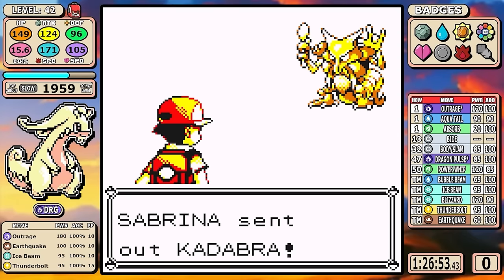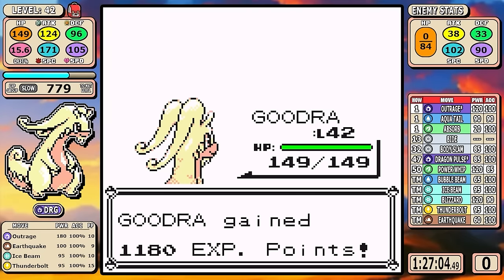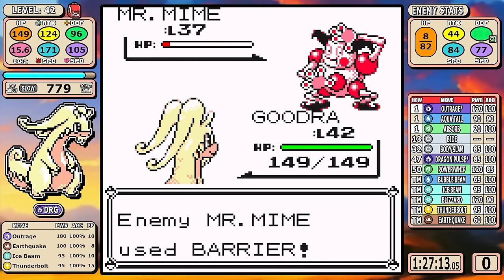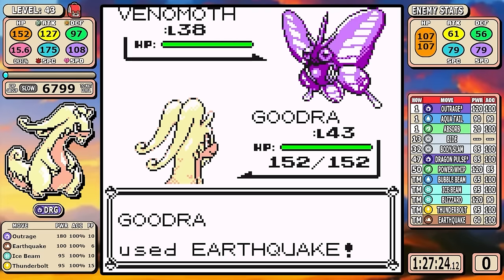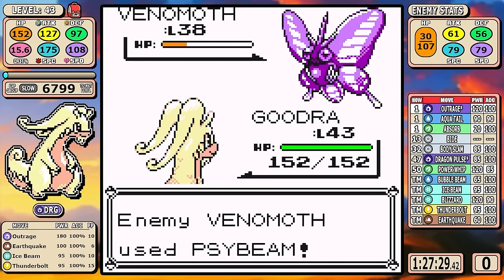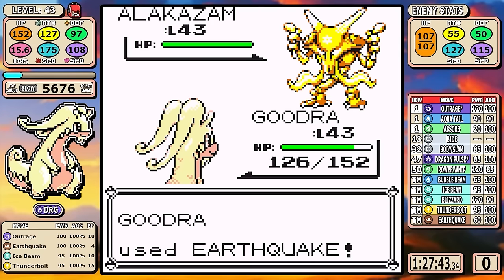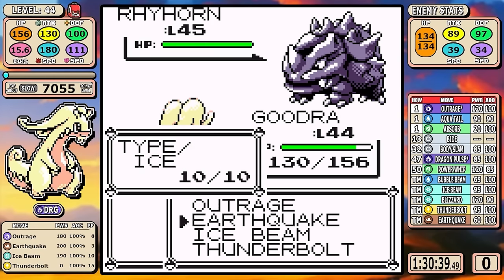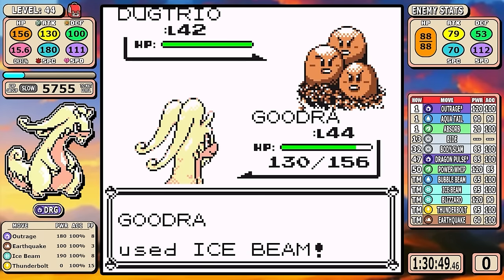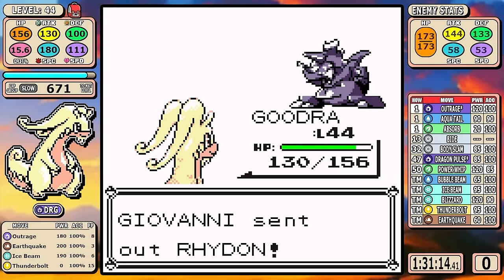At this point the final two gyms are just going to be a formality. We've hit that power spike and outspeed a lot of Sabrina's Pokémon — they're frail — so I just go straight Earthquake. I healed before this to make sure I had full PP, so I just spam it rather than risking confusion from Outrage. And for the final badge with Giovanni, there's no messing around — don't overcomplicate it, just go straight Ice Beam.